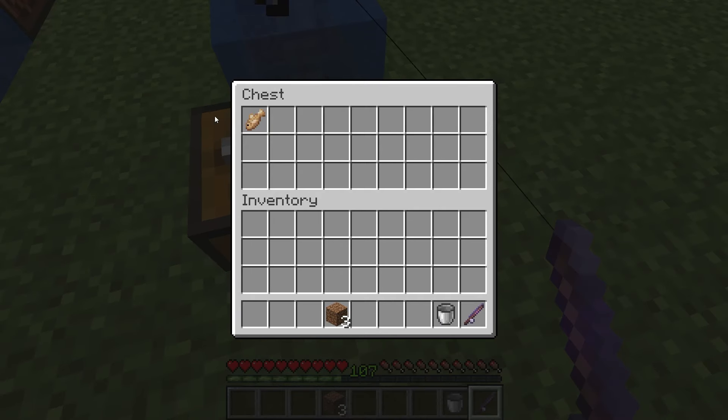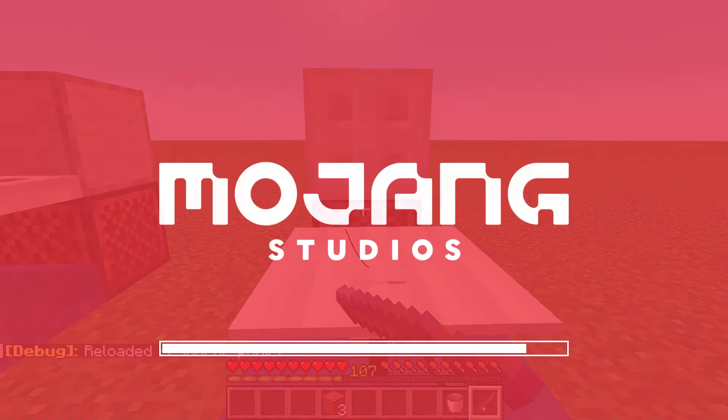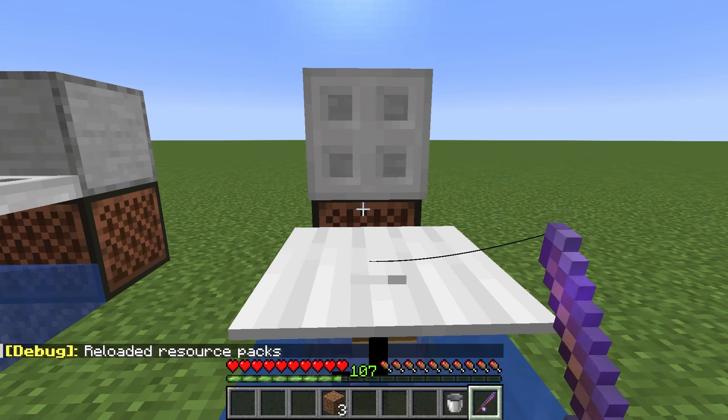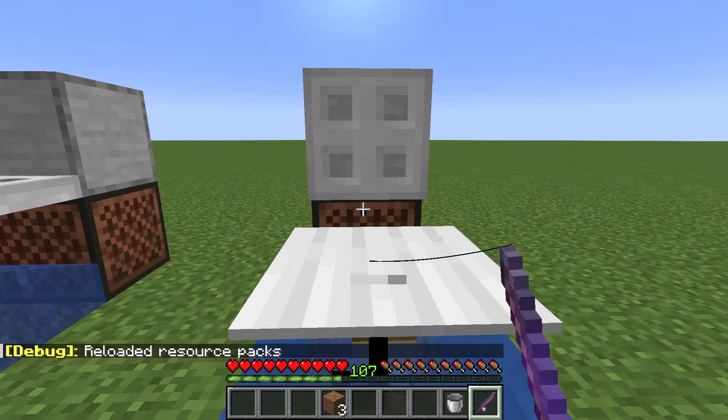So how do you go AFK? Once again, aim at the note block and hold right click. While holding right click, press F3 and T — this will reload your resource packs. Then while it's loading, release right click and it will keep on clicking. You can leave this on as long as you want and get as many fish as you like.